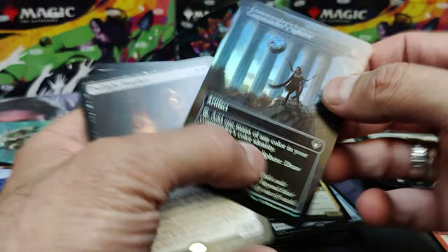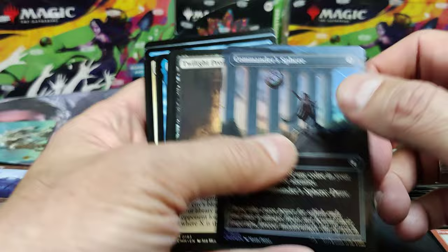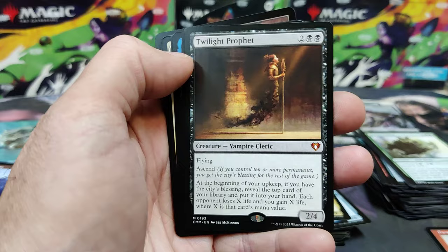Something went flying there — sorry, guys. It's a Commander Sphere, Full Art Foil. Only a common, but again, full art. If you want to bling out your Commander deck, there's a nice viable option — cheap enough. Twilight Profit — huge card. You get that in foil, it's a big hit.